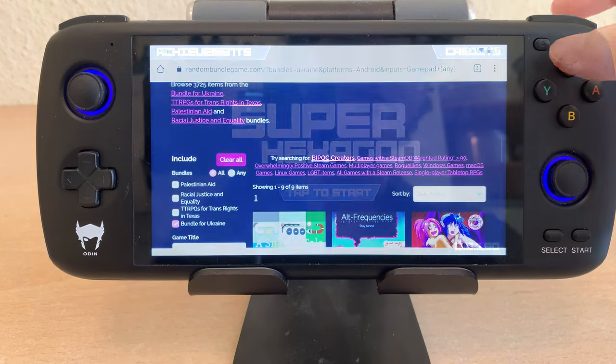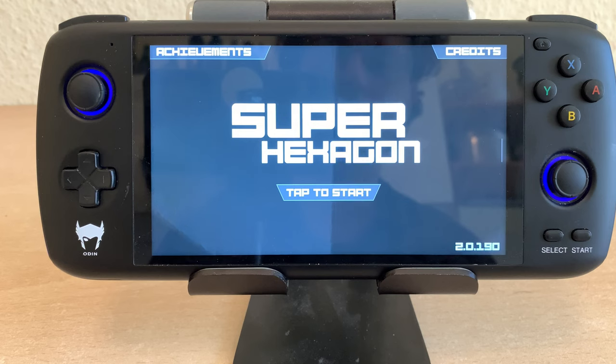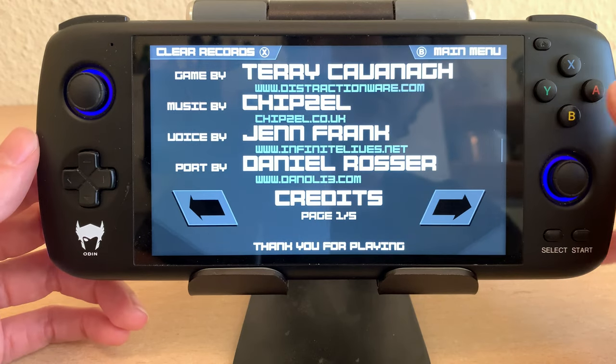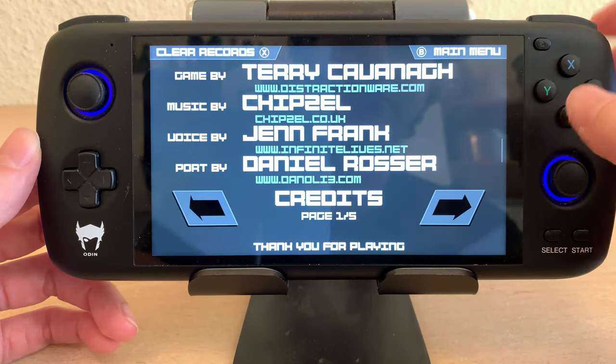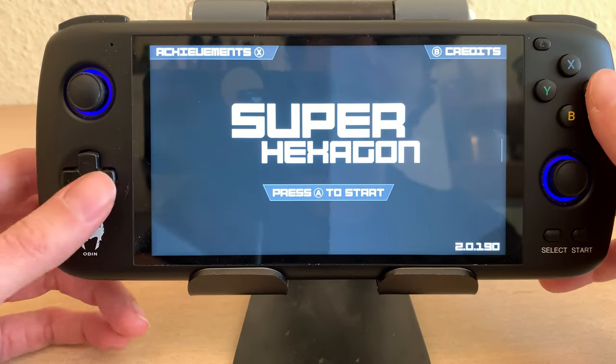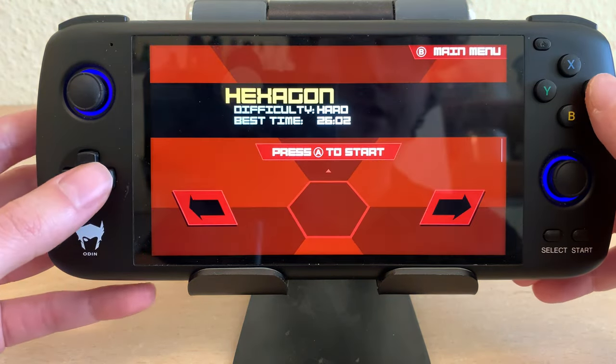So my favorite game is Super Hexagon. You can tap to start or you could push B or A to start. These actually do correspond to the letters on the controller. Press A to start, and this is a really frenetic game.